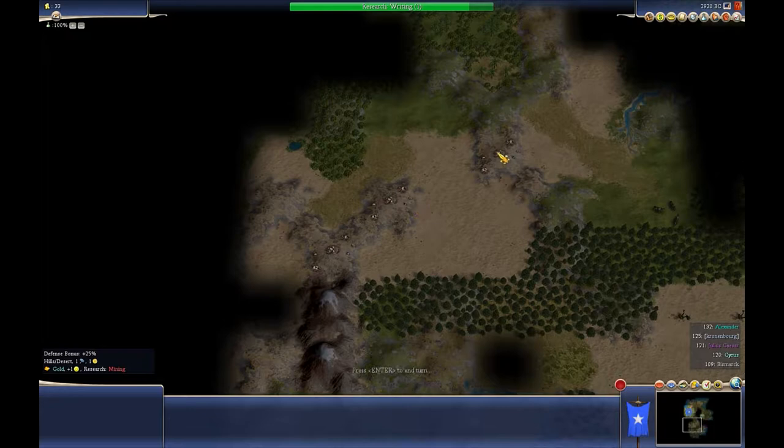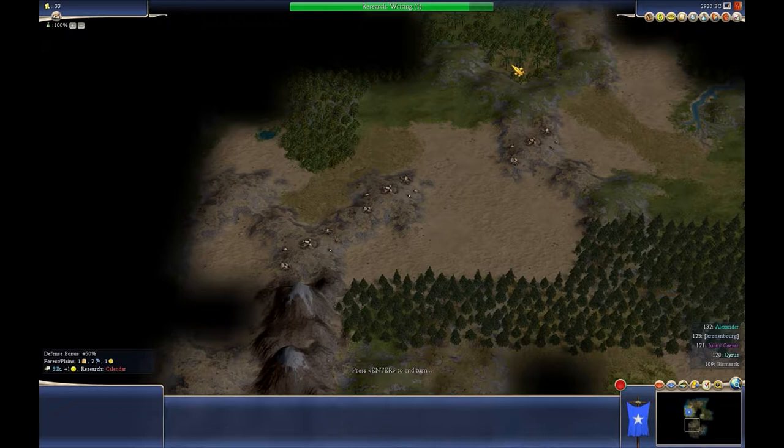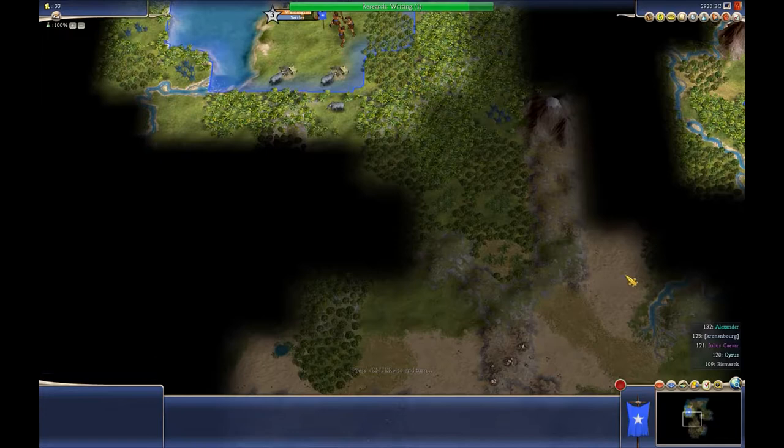Right slap back in the middle of all this gold. Do I have anything else? Some fresh water and some silk, and not much else. I might have it there, because it's by some grassland. Or there, maybe there.